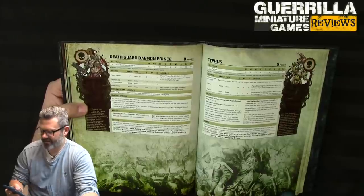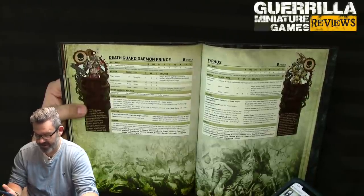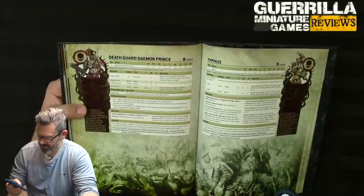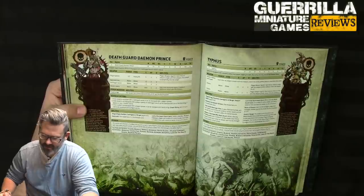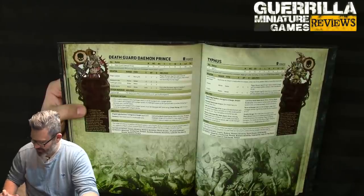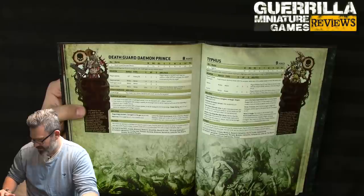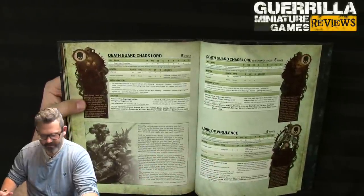Typhus has a 5-inch move now — slightly faster — and 6 attacks instead of 4. His mastercrafted man reaper is flat 3 damage AP -3, same as before. Disease Terminal Armor replaces Cataphractii. The Destroyer Hive is now on a 2+ instead of 4+. He doesn't buff pox walkers with Hateful Assault anymore but he has Master of the Dead Who Walk as his aura instead.